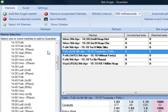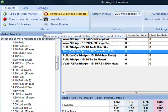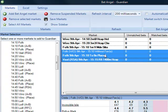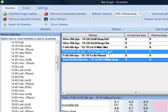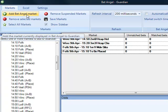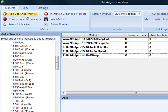If you want to remove a market, you can go up here and mark one, mark several, or press Control to pick out specific ones you don't want. Then click Remove Selected Market. If you want to add the market you're currently on in BetAngel, click that and it will add it too. It's very simple to add and remove markets from Guardian.